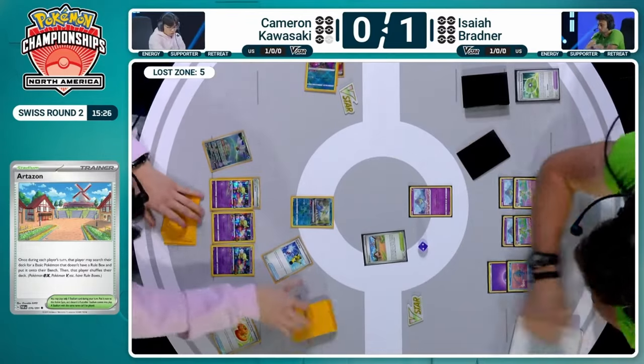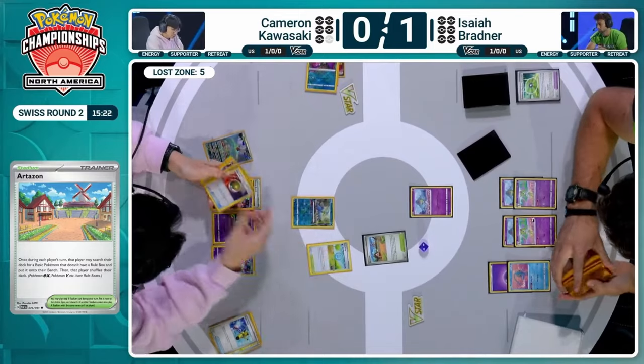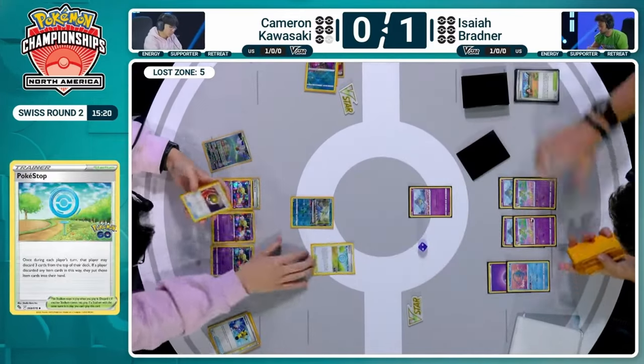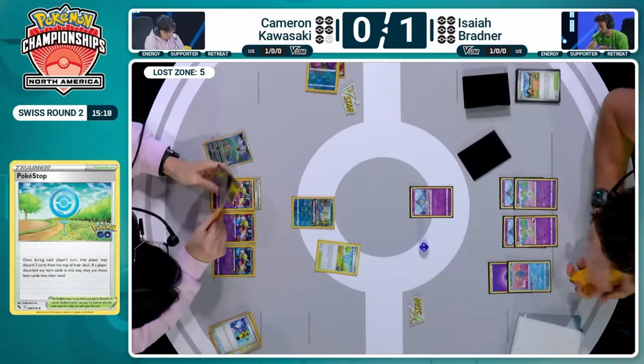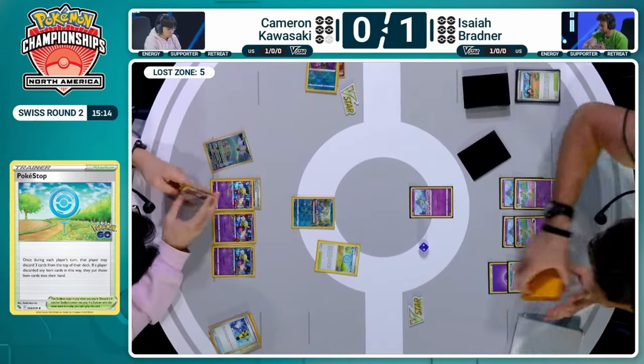Really values that Iron Bundle as that Manaphy is probably going to keep coming up. And there's the Pokéstop — Artisan being swapped out now for Pokéstop. Are we going to be Pokéstop rollers here for Cameron? Of course, we're going to have to roll and see what we get.